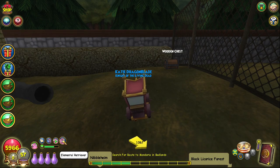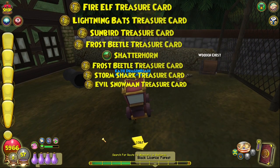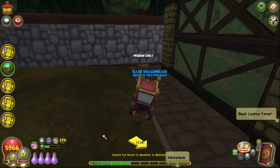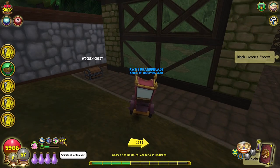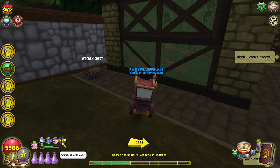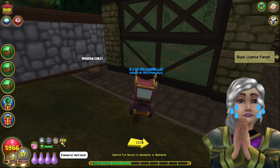And as one more note, I did experiment to see if you could swap between two different pets — one with Elemental Retriever and one with Spiritual Retriever — to essentially cut down the timer by half on opening chests, but unfortunately both talents share the same cooldown timer so you can't use Elemental Retriever on a chest and then find a second chest and immediately use Spiritual Retriever, which does make me a little sad because I really thought I was onto a big brain moment there.